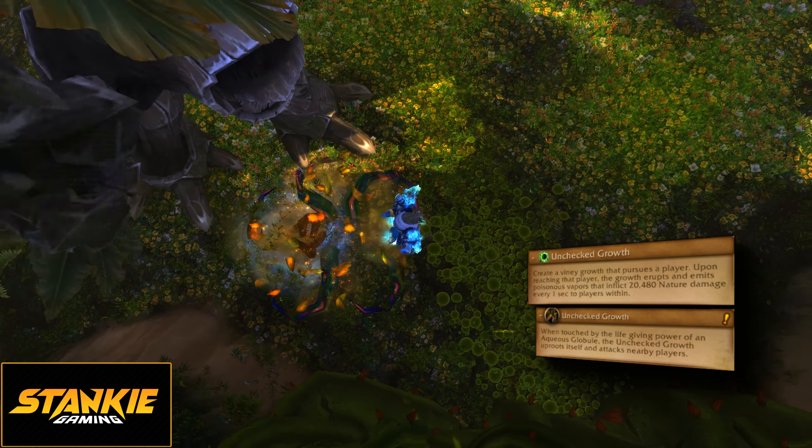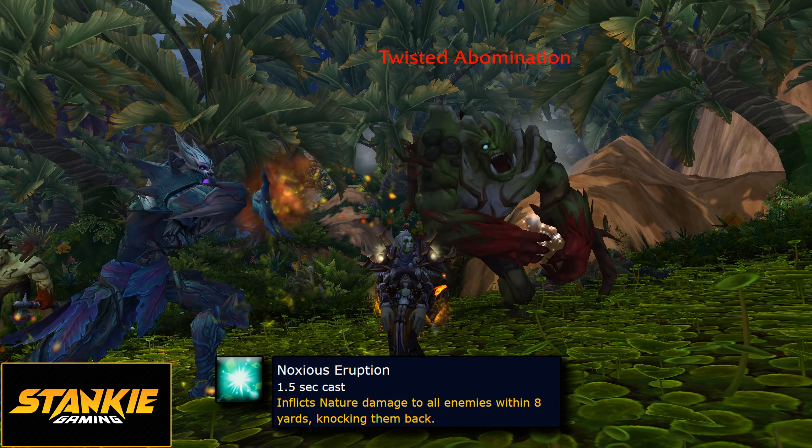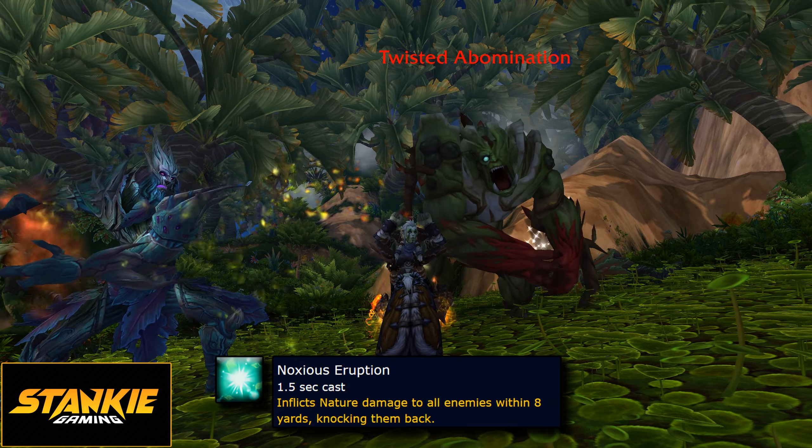Now after a bit, Wither Bark will dry out, stunning him and increasing his damage taken by 100%, and it lasts until he's done moisturizing. Throughout this phase, swirly orbs of water will travel towards the boss, moisturizing him if they reach him. You can kill these; however, if they travel through an Unchecked Grove, it will consume the orb and spawn an add. It is a lot better to kill the flower add than running after orbs, since you can just tank the add on the boss. Since the boss takes 100% more damage when he's dry, you want him to stay dry for as long as possible.